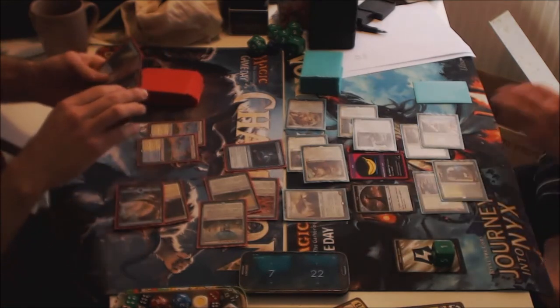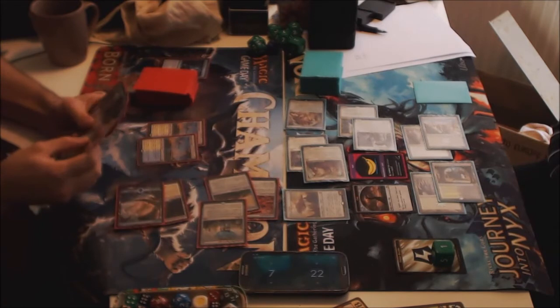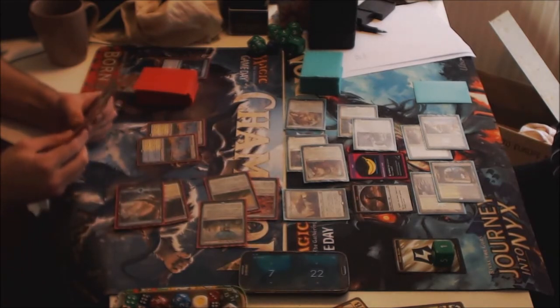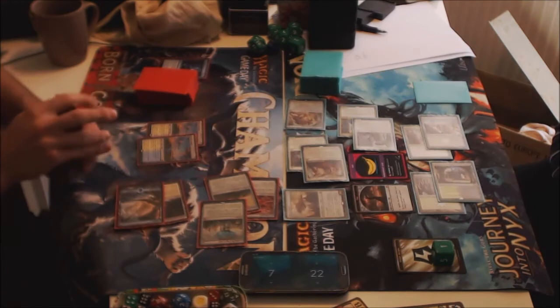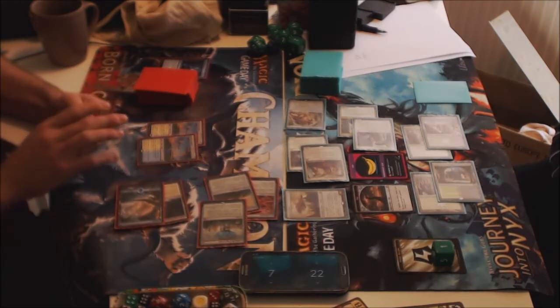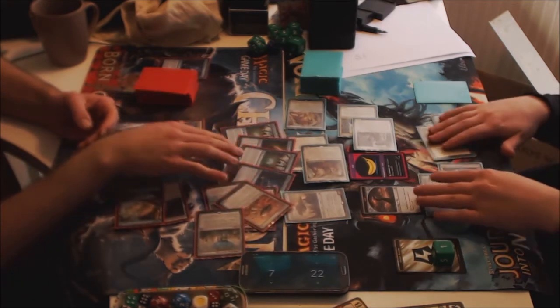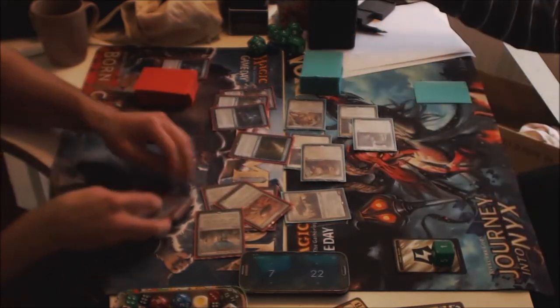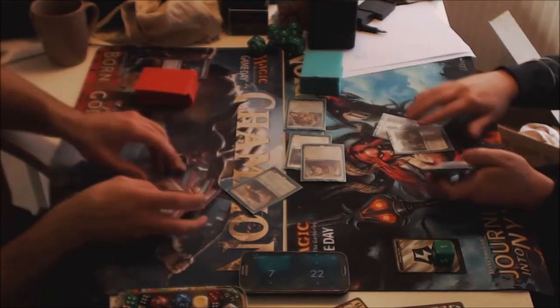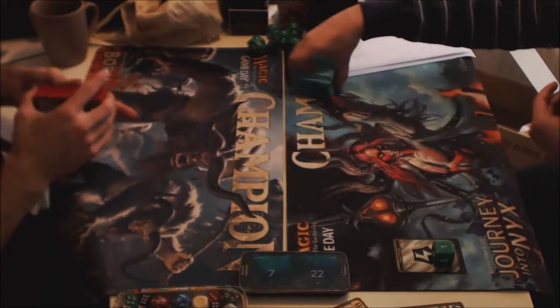He loses some life in combo. There's a Reverse Engineer, but it doesn't seem like he can get any traction here, because next turn I'm attacking for a lot. He just scoops — without Statuary, he cannot do a whole lot. He can win in general, but not this game because he's 1-1 mana short. He just needed to draw another land here and he didn't.